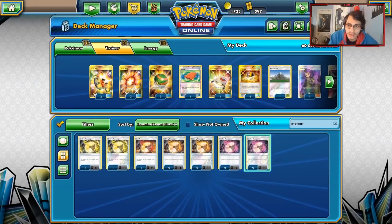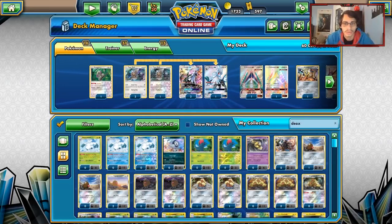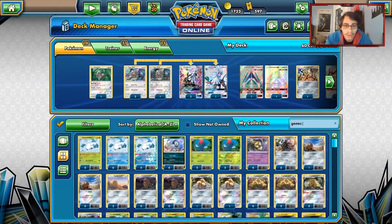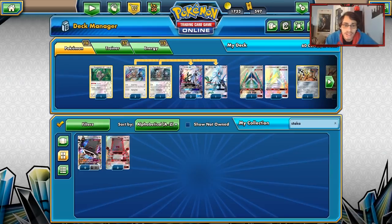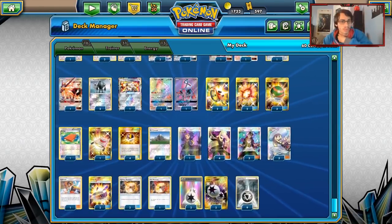Some other tech cards: I don't hate the idea of having a Deoxys if you're scared of Buzzwole. Obviously there are other Metal options you can play — Genesect GX, Stakataka GX. Those are options. I doubt Scizor would work.